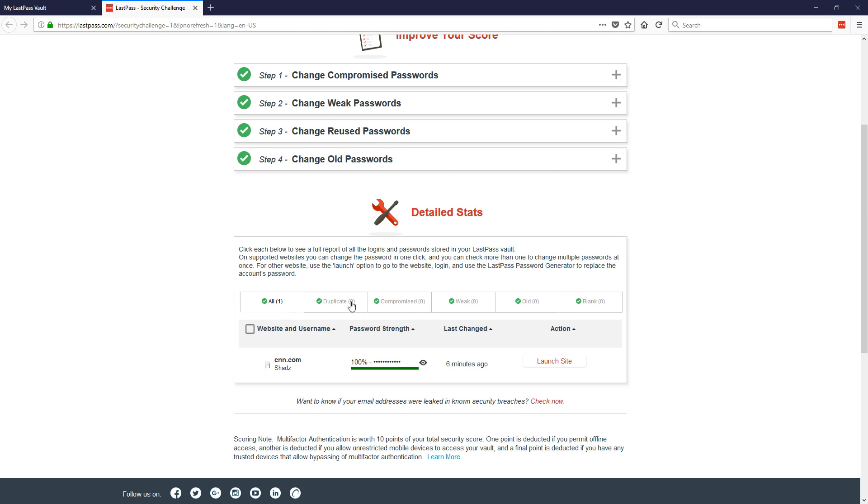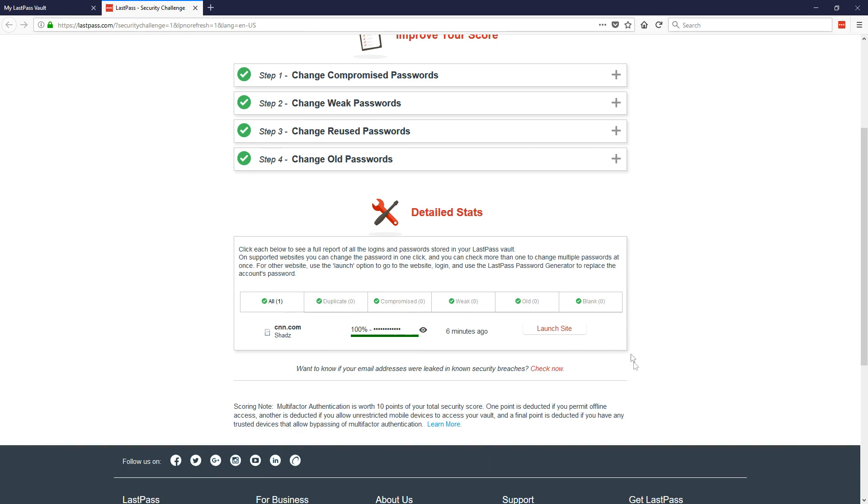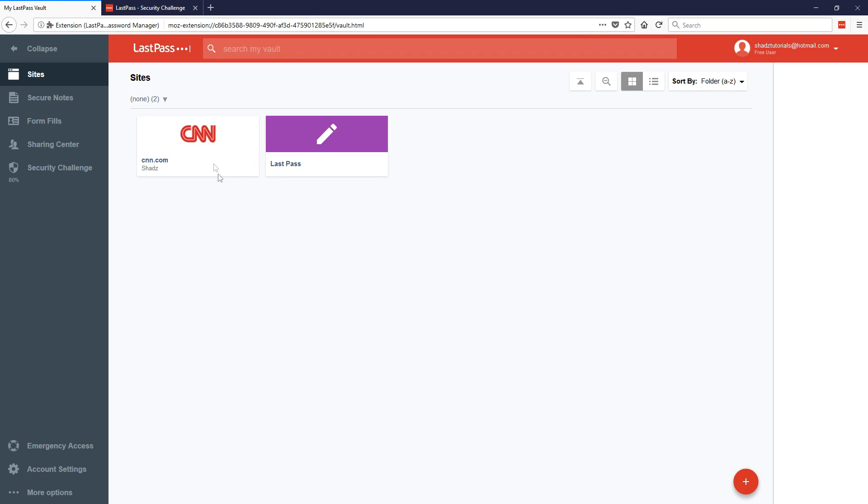Down here it will show duplicate passwords if you have any, and compromised passwords — it will search to see if any of your accounts are compromised. For certain websites LastPass can actually launch the website, change the password for you, close the website back down, and then update the password in its LastPass database — just by the click of a button. Then it's totally secure and everything is exactly how it should be.